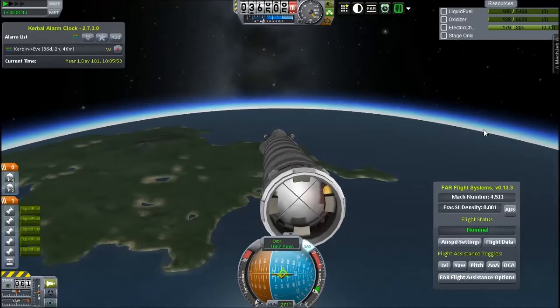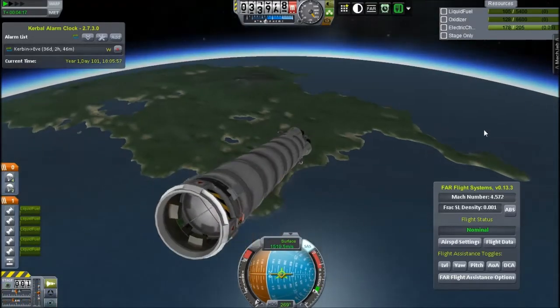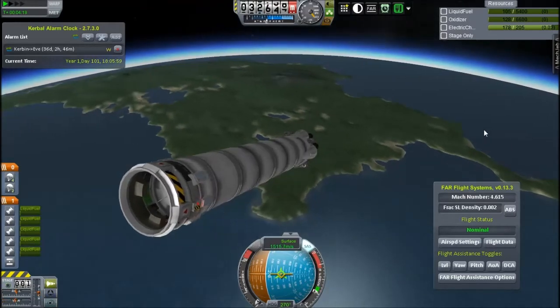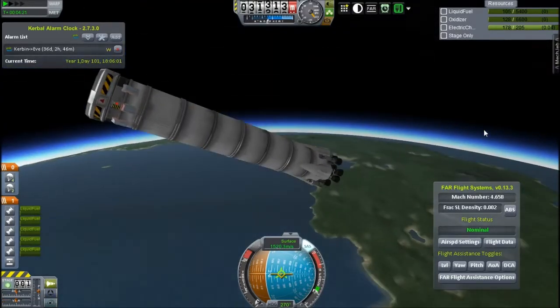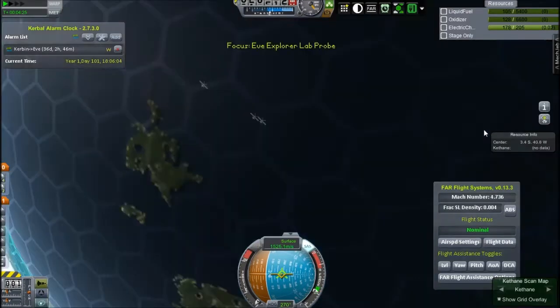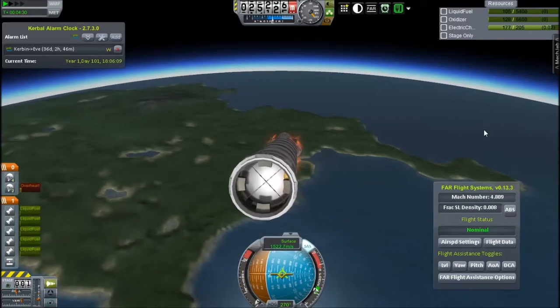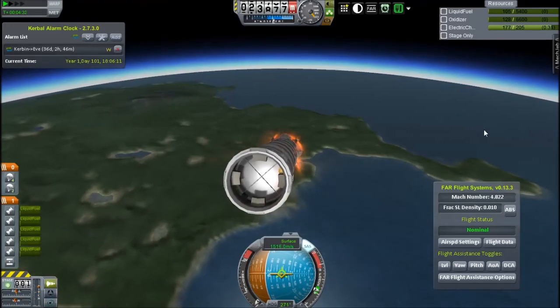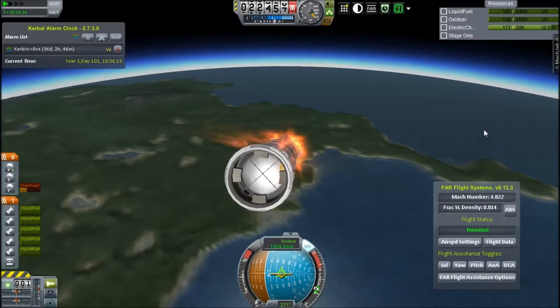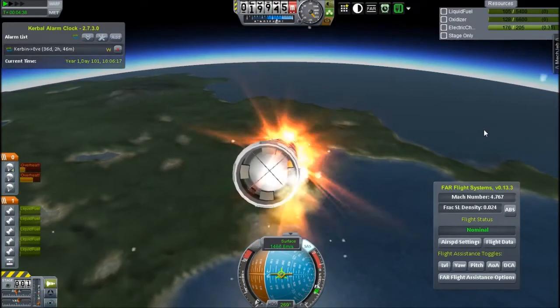I'll have a little more coffee while it burns up. That's terrible, actually it's awful — it's a really bad brand of instant coffee. Anyway, let's try and not burn up. I have to keep adjusting attitude because these parachutes keep overheating.